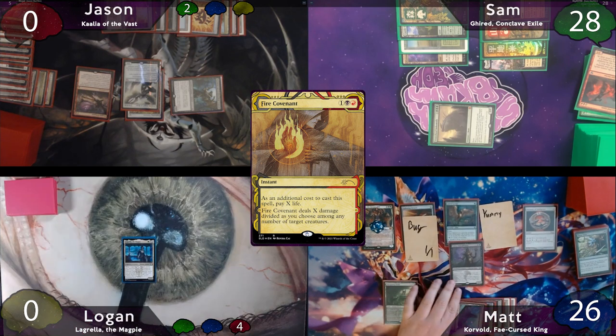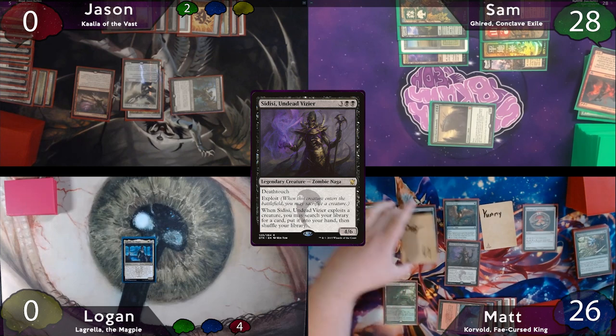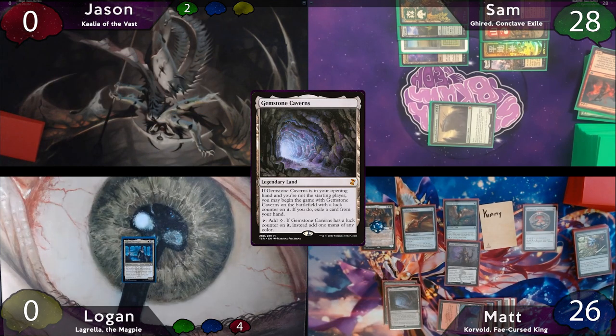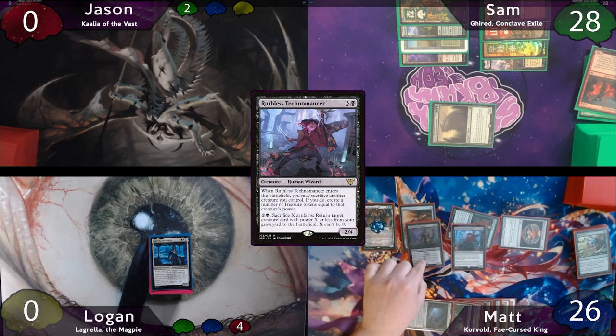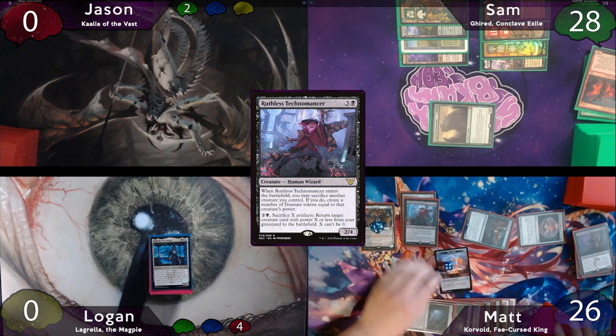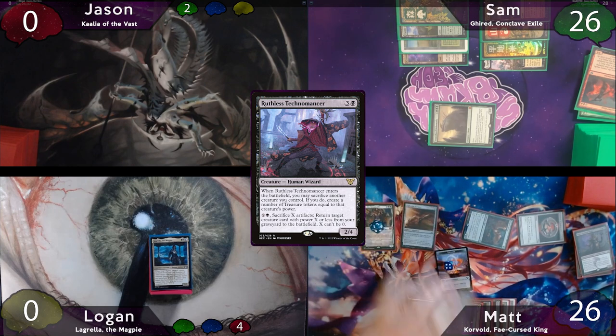After this, Matt taps for 5 and casts Sidisi Undead Vizier. When it enters the battlefield, he'll exploit his bug. After searching his library, he plays a Gemstone Caverns as land return, then drops a Ruthless Technomancer, sacrificing Sidisi when it enters the battlefield, making 4 treasure tokens. He equips the Technomancer with his Lightning Greaves, swings for 2 at Sam, and passes the turn.